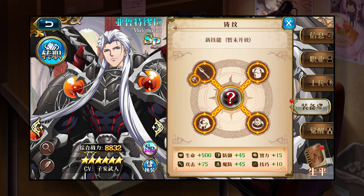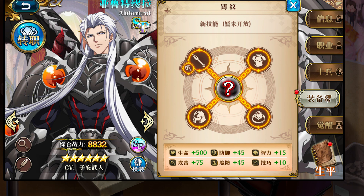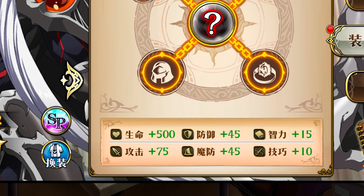As you can see here, most characters with maxed out CP nodes will end up with an additional 500 hit points, 75 to their main attacking stat — whether that's attack or INT — 15 to their non-attacking stat, 45 to defense and magic defense, and 10 skill. Characters like Clotaire who use both attacking stats get a slightly different spread, but tanks get the standard spread.